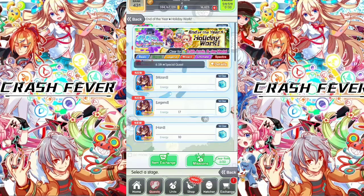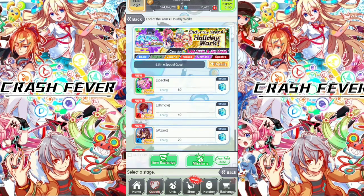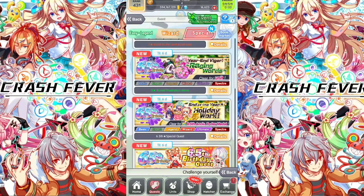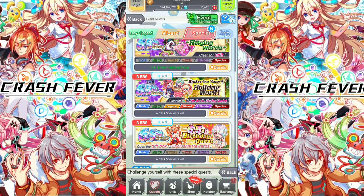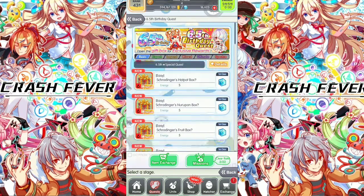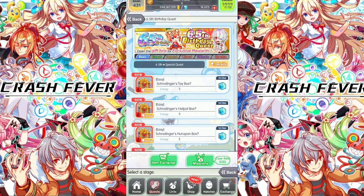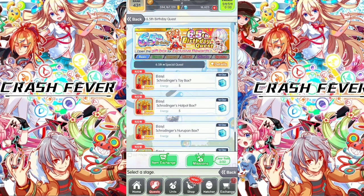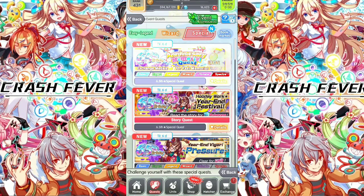The first clear also gives 10 polygons. Total polygons across all these quests is 50. The last one is the 6.5 birthday quest, also giving 10 polygons for first clear. The energy cost is only 5 — very cheap. Make sure to clear all of these to get the free polygons. Now let's showcase the Anniversary Memorial Quest.